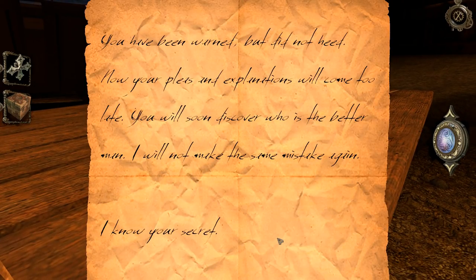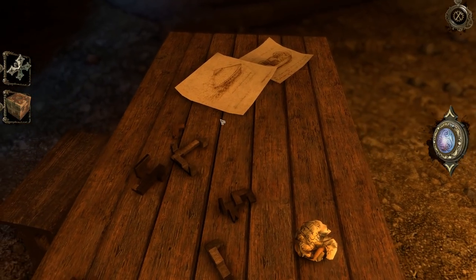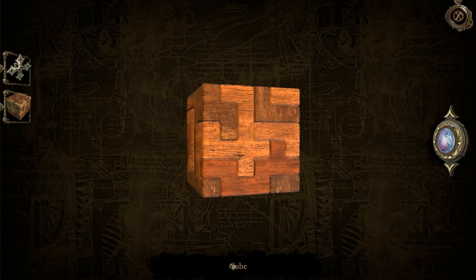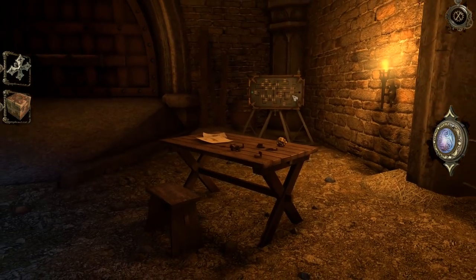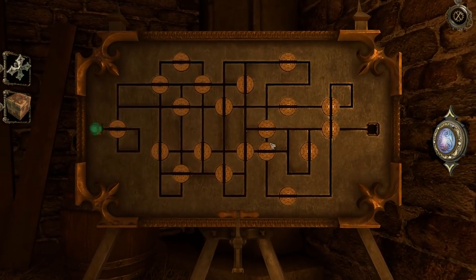"You have been warned but did not heed. Now your pleas and explanations will come too late. You will soon discover who is the better man. I will not make the same mistake again. I know your secrets." Whatever that's about. I can't read that recipe — whatever that guy's name is. Am I supposed to do something with you? I thought I might have to solve the wood blocks, but it might not come to that. Maybe you put something on top and the whole thing falls apart and there's something inside — that's your reward.